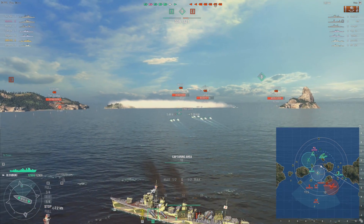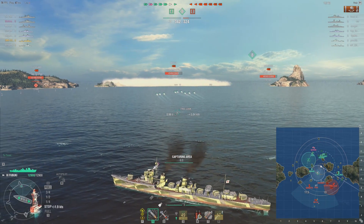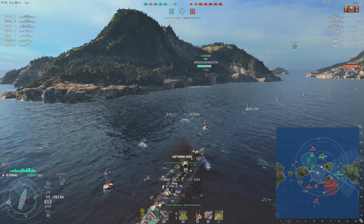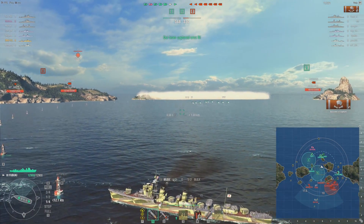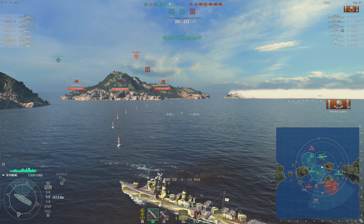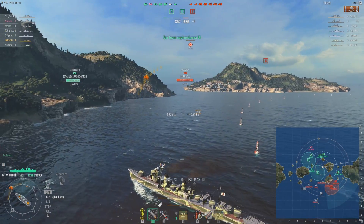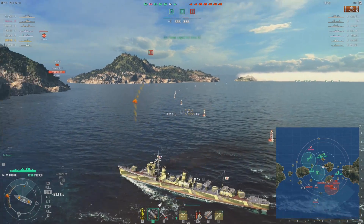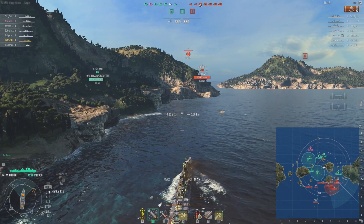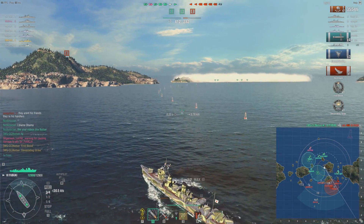So we're just going to stay on the edge. I sent my torpedoes — not at the Fuso, but at the Farragut. I expected him to move his smoke forward and camp at the corner of the capture point. That's what most people do to at least pause it. We have a two base to one advantage, we don't have to do anything, the enemy has to make plays. I'm hoping that I might hit the Farragut, but we don't know for certain. We get three torpedoes — that's not a Farragut. We just killed the Fuso. A hundred to zero. Thirty-five thousand.